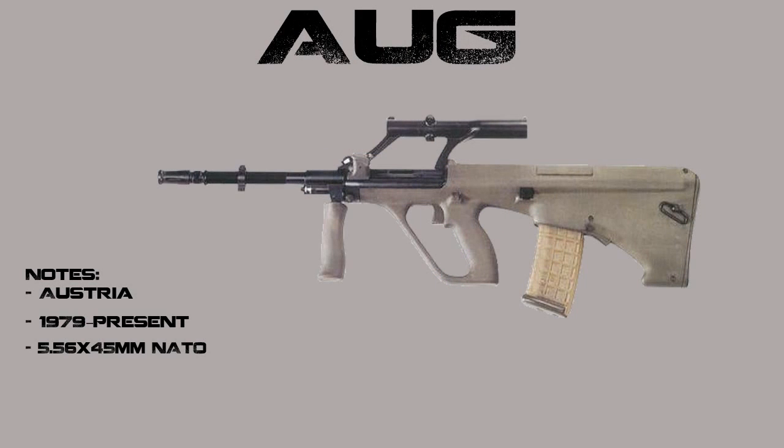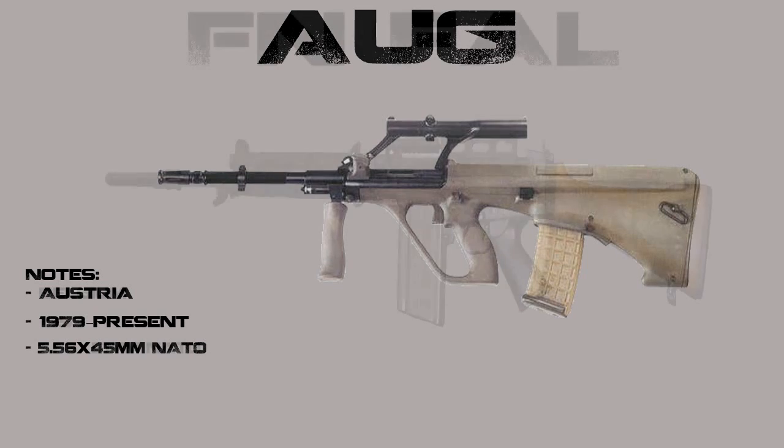Next we have the AUG. Some of you guys think that the AUG is a light machine gun as it was in Modern Warfare 2, but they actually have both a light machine gun and an assault rifle version of this weapon. It was made in Austria and the dates go from about 1979 to present — one of the newer guns in this lineup. Not a whole lot of modifications have been happening to it, unlike for example the M16 which has a bunch of different models. It's actually a rather heavy weapon.